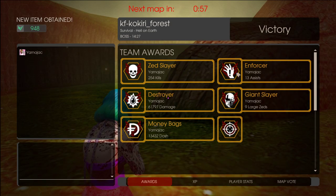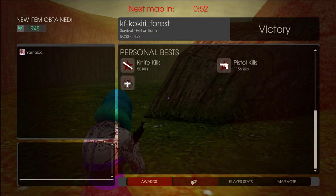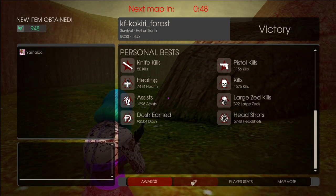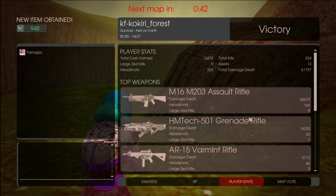So I'm gonna get into the habit of showing all of these things — all this, and then all the personal bests. See if we got a new personal best, which we're not really, because I mostly get these on endless. I wanna show the player stats and the Zed kills — people like it, maybe.